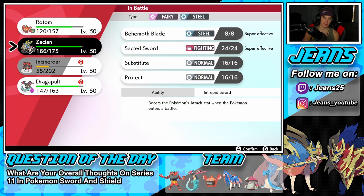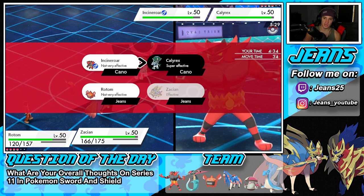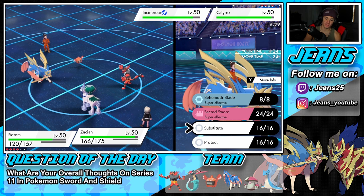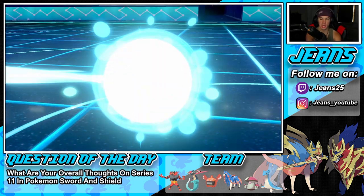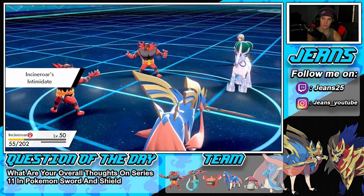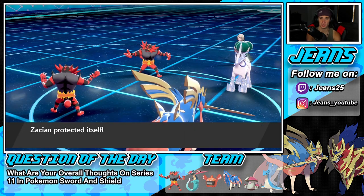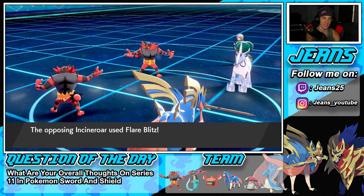I'm just thinking about how it's a weird change after about two to three months without Dynamax — we really had to change how we were playing in Series 10. I think I'll protect here, then hard swap into Incineroar. I could go Behemoth Blade but he might protect. Let me just protect or sub just in case. Actually I think protect is the play here because I think he's going to protect his Calyrex alongside a Flare Blitz. Let me hit off an Intimidate on two big physical attackers.